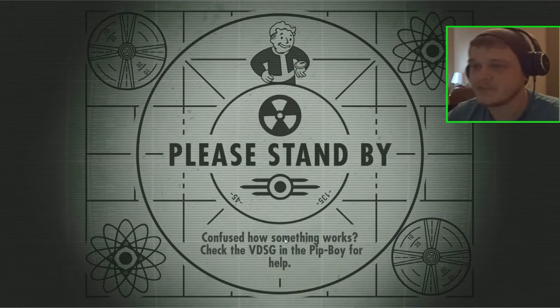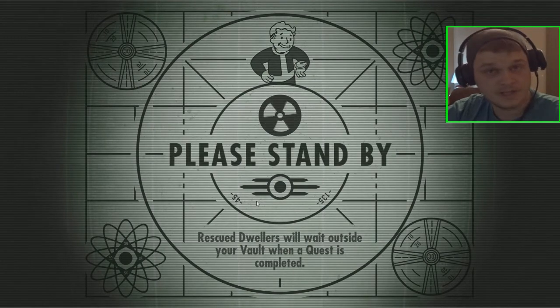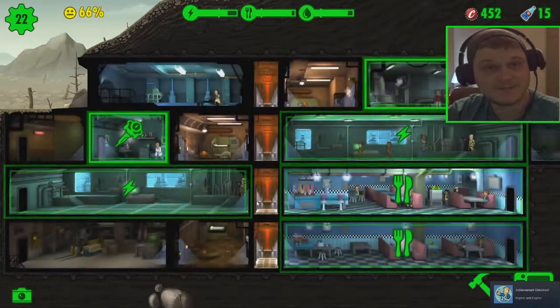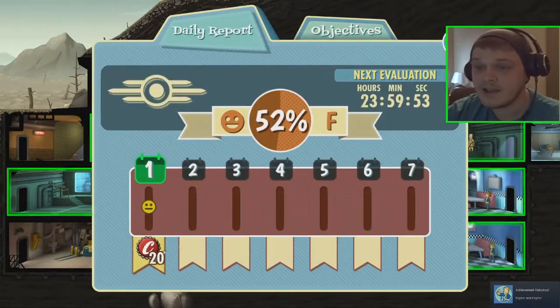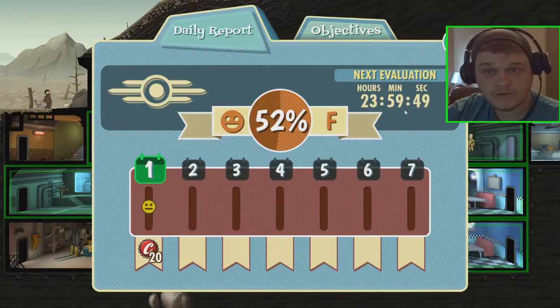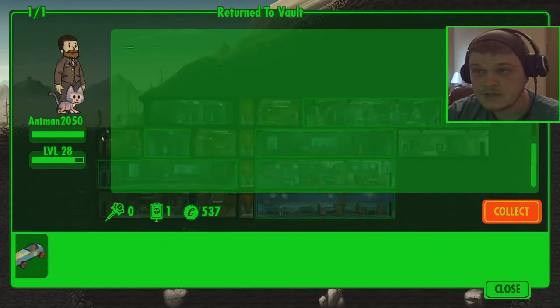Hey guys and girls, welcome back to the Fallout Shelter. We're coming back! Now, as you guys remember, we were doing some things and stuff, but there are some of you guys inside the vault. I'll say it right at the start: if you would like a character inside the vault, please let me know in the comments and I'll give you a character. Sounds fun? Of course it does.